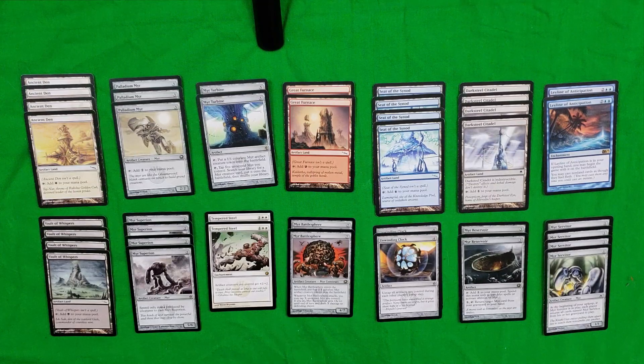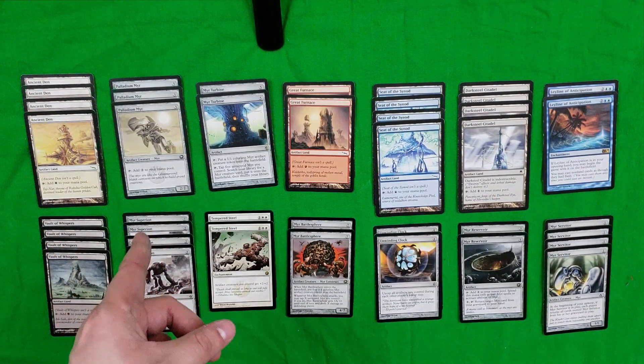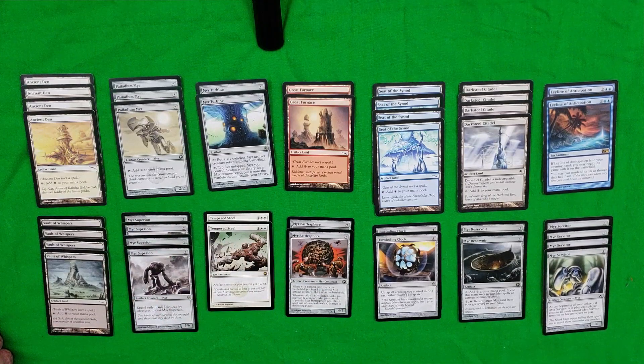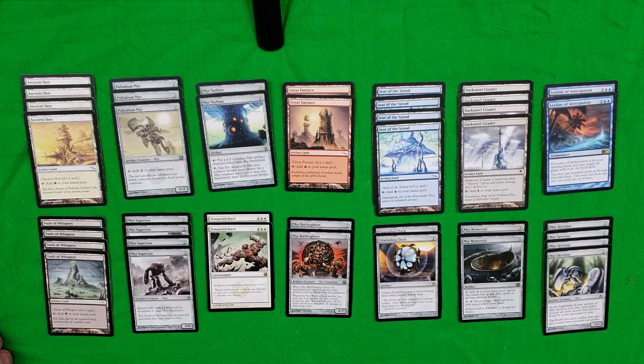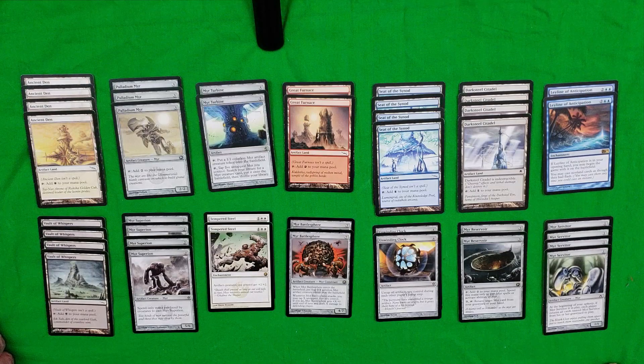These artifact lands aren't the only way to produce mana. For anyone who knows how Myr decks work, there are often Myrs that produce mana themselves. For instance, you have the Palladium Myr, which for three colorless mana is a 2/2 that when you tap it produces two mana. I stick to just three of those because I need room for other Myr-based cards, like two Myr Turbines. When you tap the Myr Turbine, you can put a 1/1 colorless Myr artifact creature token onto the battlefield, or tap it and five untapped Myrs to search your library for a Myr creature card and put it into play.